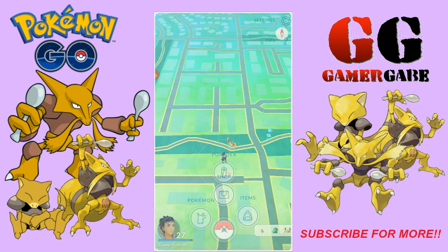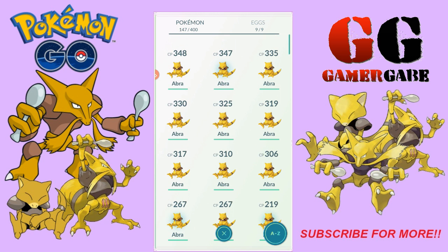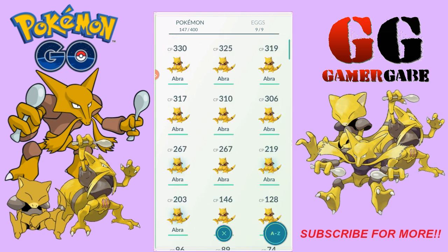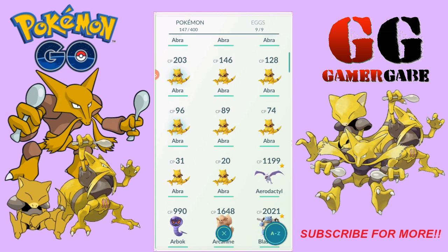Today we are going to pick one of these Abras that we got from an Abra nest, and we're gonna go ahead and get our Alakazam because we don't have one yet. We picked up a Kadabra that was 287 CP, so he's been transferred.